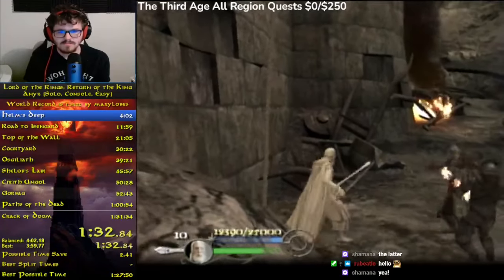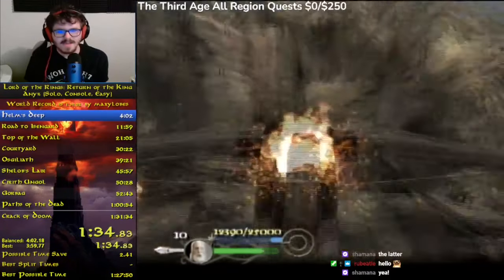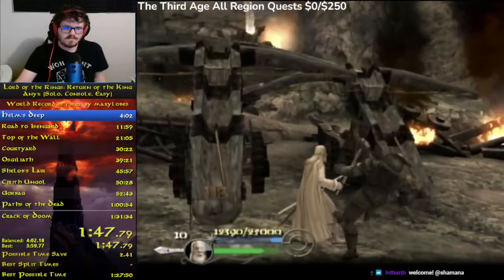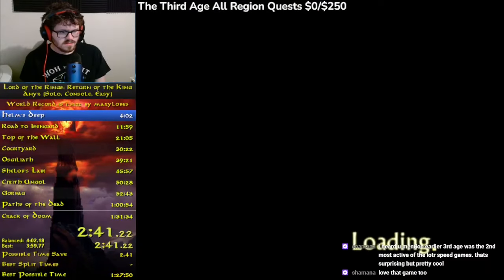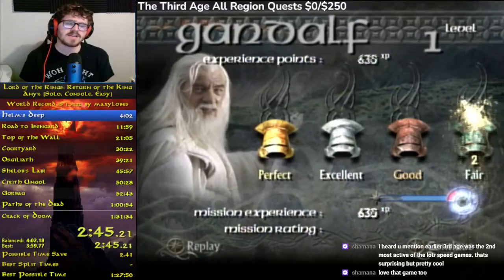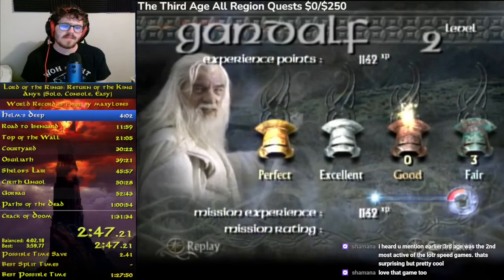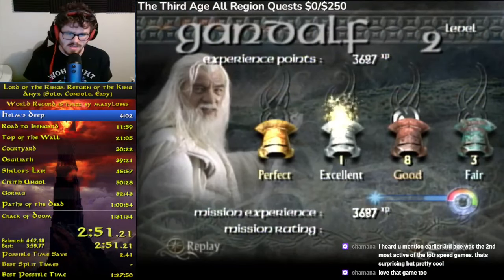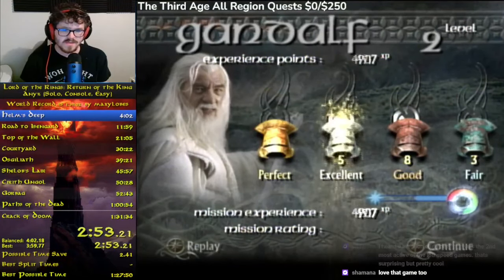Once we get this trigger, the small cutscene will happen. We climb down the wall and trigger each of these different ballistas to end the level. At the end of the level, the game teaches us about XP and how we can spend our EXP to buy certain upgrades. Each of these different upgrades will make our characters stronger, thus allowing us to proceed through the game faster.